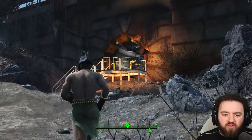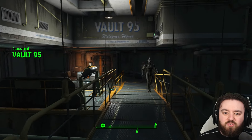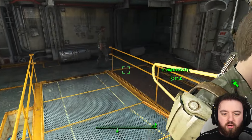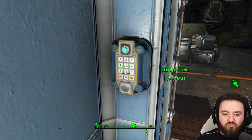Vault 95 is located just on the edge of the Glowing Sea, and when you find it, the gunners have already made it their home. You'll have to do a lot of fighting in order to get inside. Several assaultrons and a squad of gunners stand between you and the elevator doors, but once you're inside, the fun is just beginning.